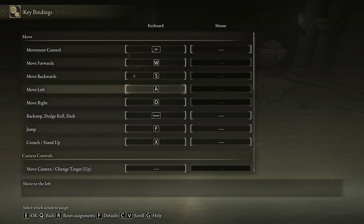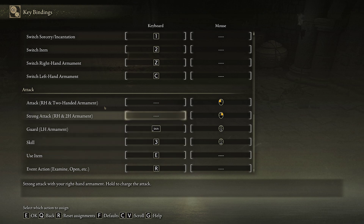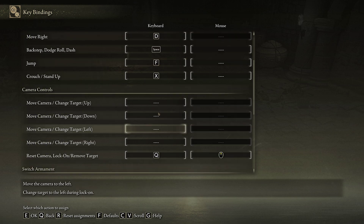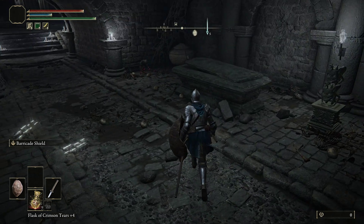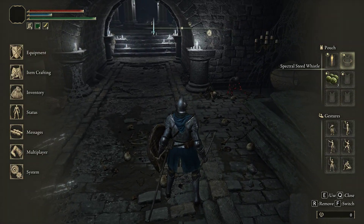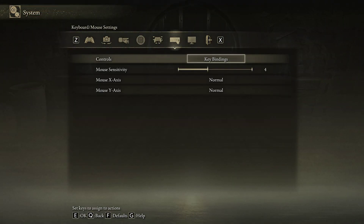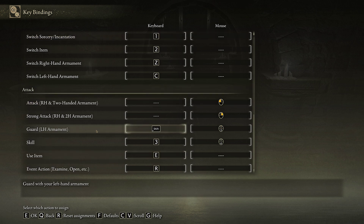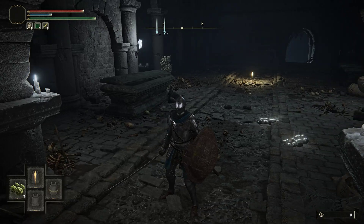Going to the key bindings option, what we really need here is an entire section of key binds for certain actions that require key combinations. Also, every key you can use should basically be something you can rebind, because there are some things that are not there. For instance, if I press Escape, I have the pouch here, but how do I use things in the pouch? Well, going to system key bindings, I have to use my event action key, hold it down, and then this will bring out the pouch.